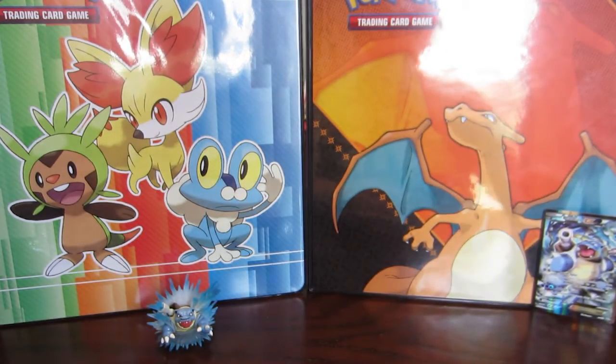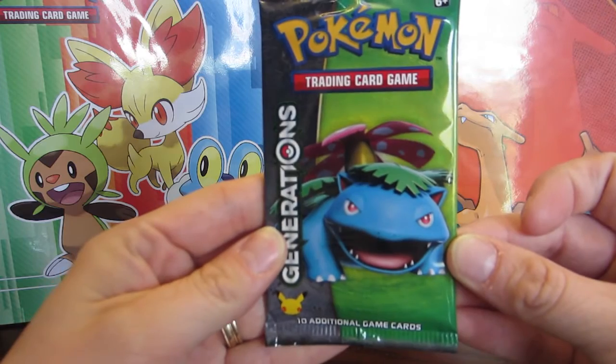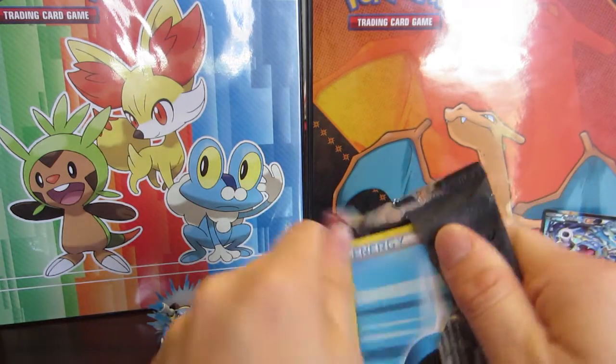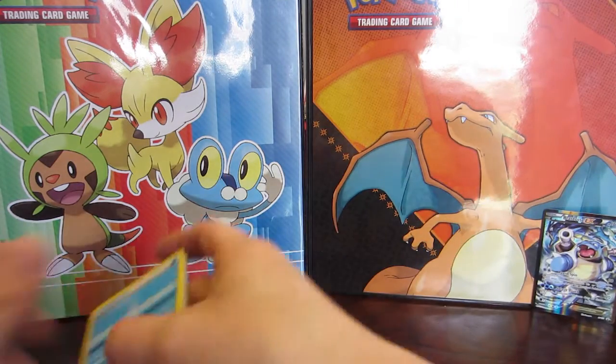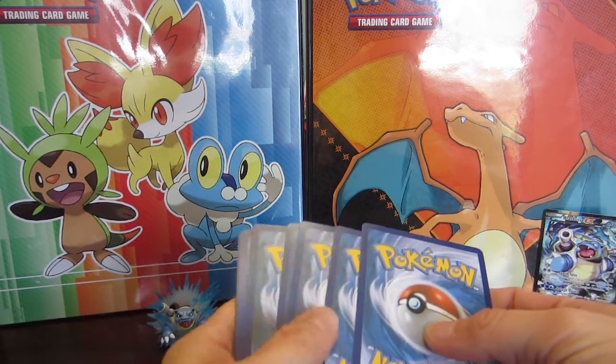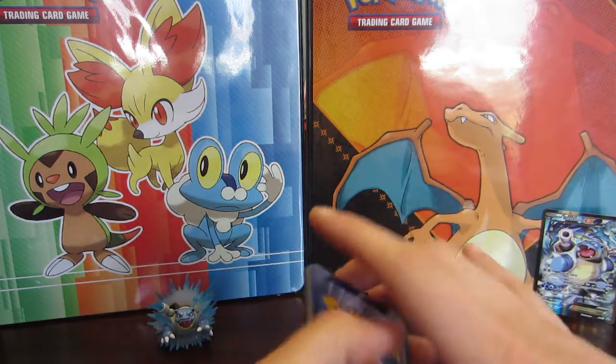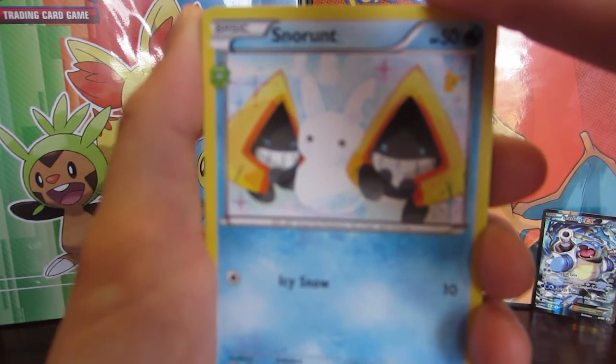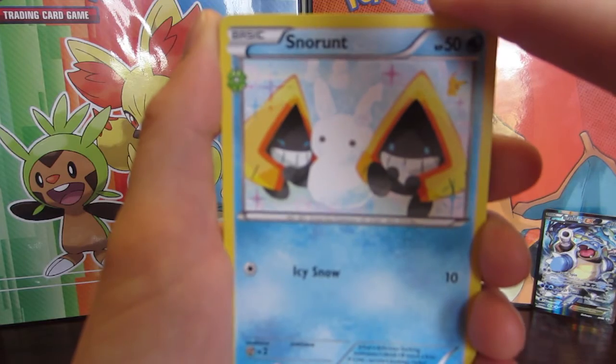So Blastoise in the Blastoise pack and now it's the best. So let's try Venusaur. I wonder how many people — I love Bulbasaur but something about Venusaur's eyes I don't particularly enjoy, and I think that's pretty universal. There's always one starter that everybody doesn't like as much as everyone else.